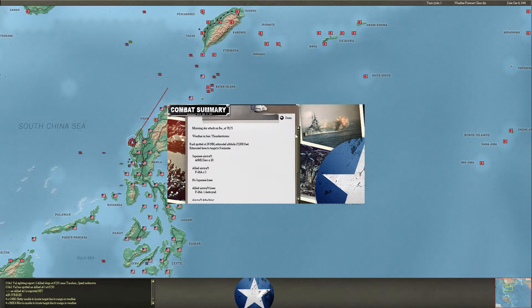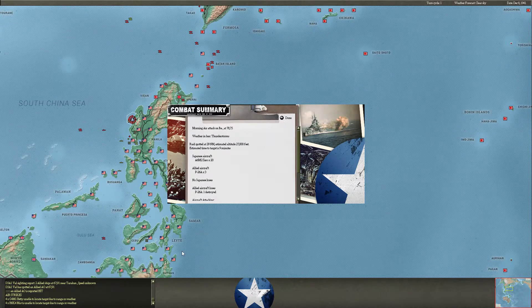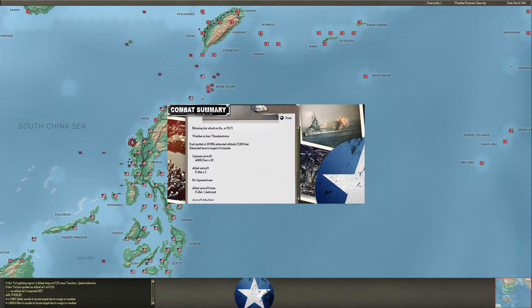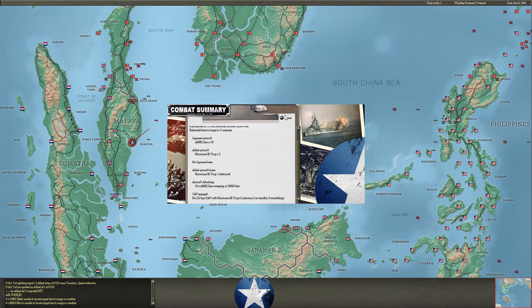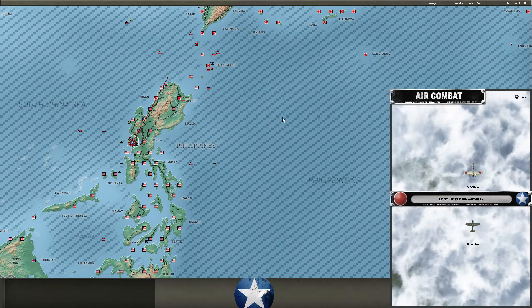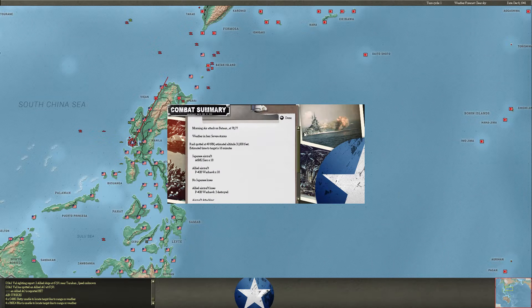Let's start off with some sweeps on Iba. He has air bases at Iba, Clark, Manila, and Bataan, plus Cebu — I need to neutralize four or five different air bases to really clear the skies above the Philippines. Sweeping his Hurricanes, taking one out with no losses. More zero sweeps — he has a lot of Warhawks in the Philippines. I want to try to clear them from the sky as much as possible. He was destroyed by my zeros — good job, guys.